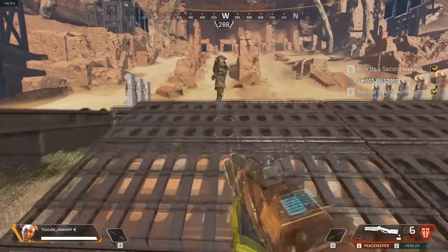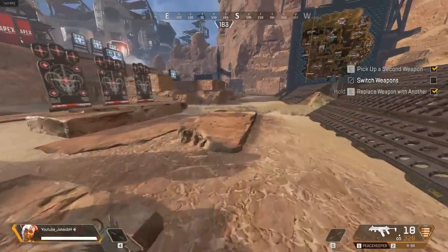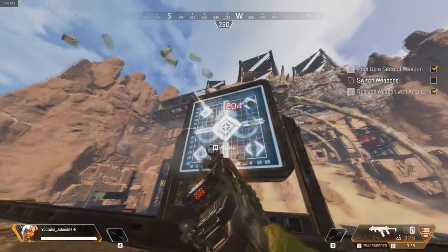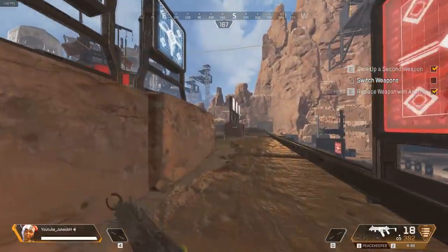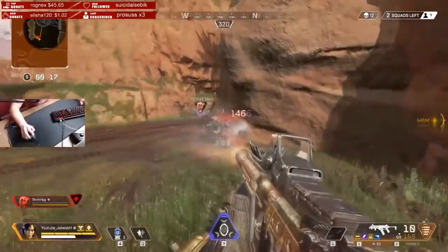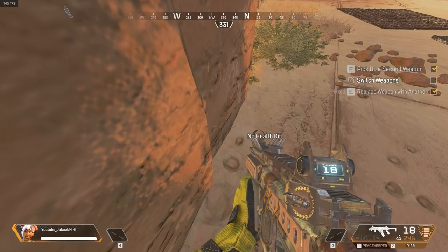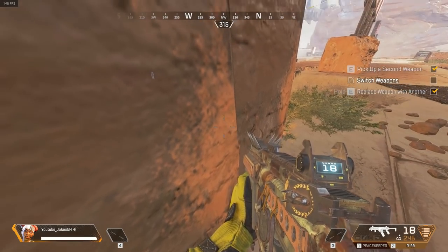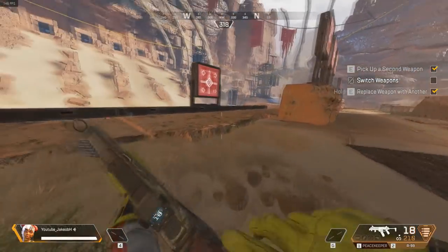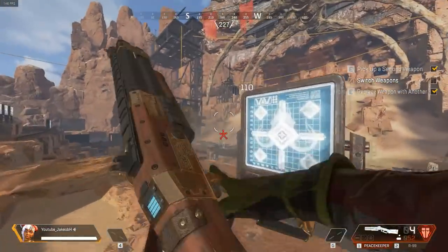With guns that you can spray with, what you wanna do is run behind cover and just slide and try to hit the target while in the slide. Because what you always see streamers do is: kill one person, try to hide, reload, and go for the next. If someone is healing — using a medkit or something — they definitely won't expect someone to just slide in and spray them down. And that's the thing: you won't have enough time to react, and that's the reason why they do it.